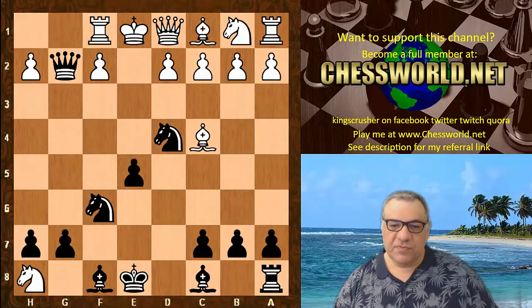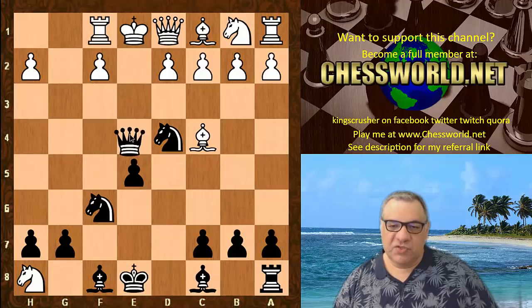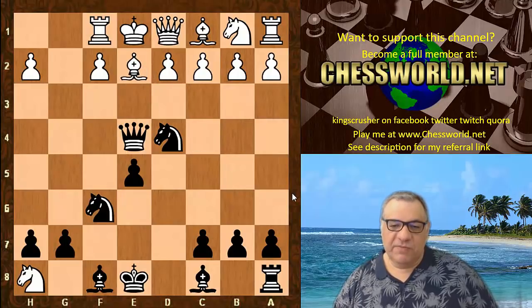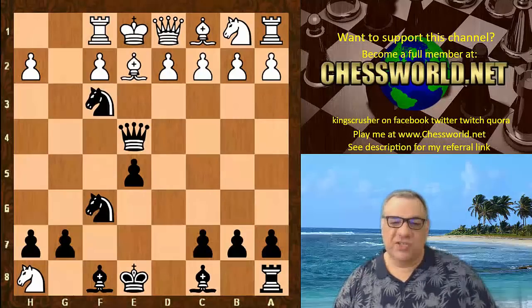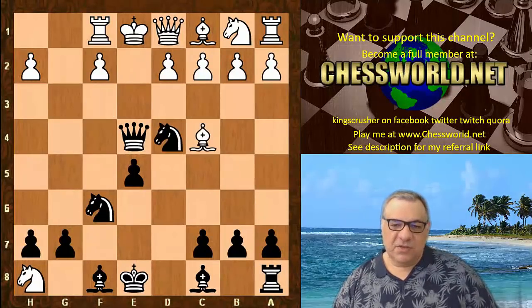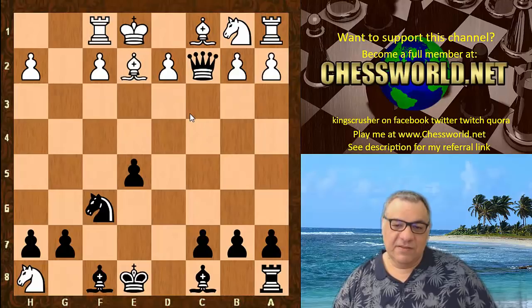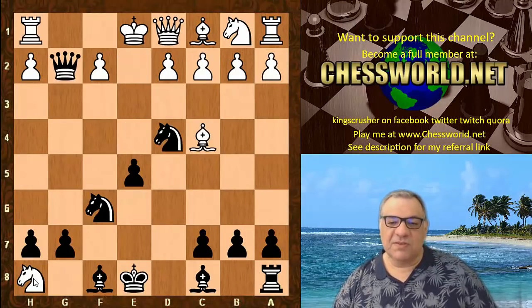After Rook f1, for example, Bishop g4 is strong, but also Queen e4 is simple and strong because you're winning either the queen or mating. If Bishop e2, you can play Knight f3 — checkmate! If you've seen the Blackburne Shilling, this is all pretty well known. If Queen e2, you can just take the queen and even take on c2 after, with the knight still stranded. Total disaster for that variation.